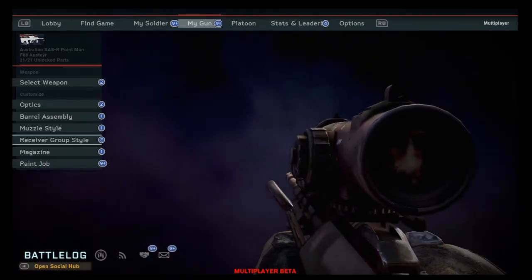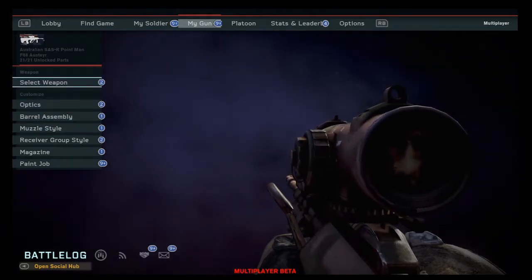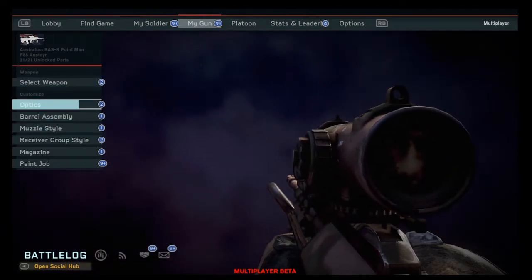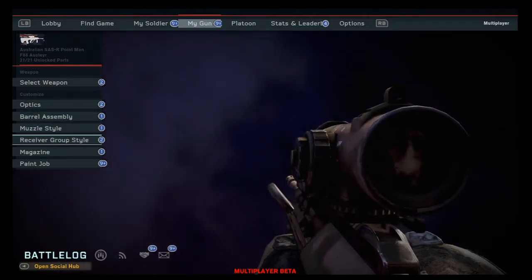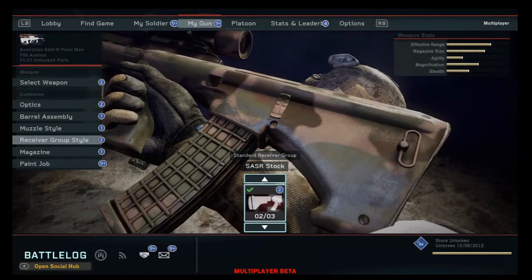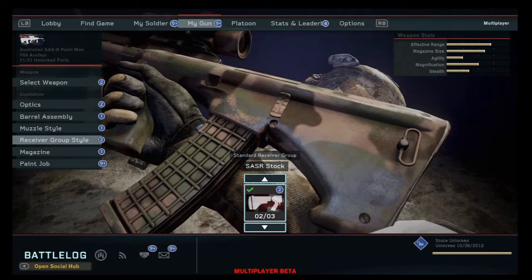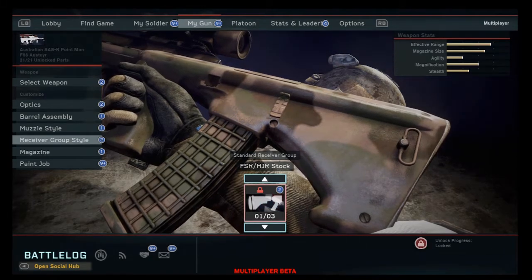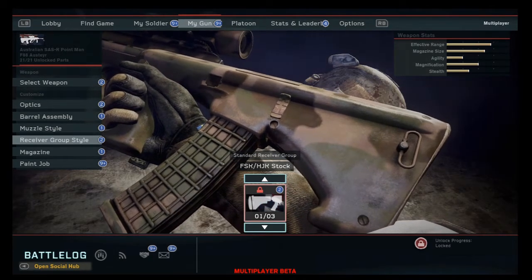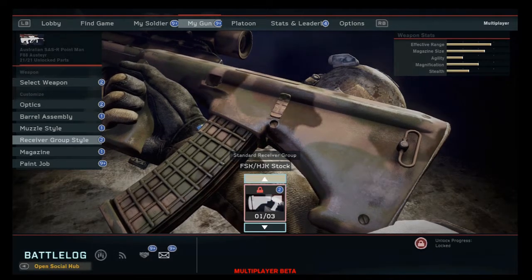Right now we're using the F88 assault rifle for the Point Man class. We're going to go down to the receiver group style — that is the stock that you put up against your shoulder. I have the SA SR stock equipped. Let's look at the FSK HJK stock — it does absolutely nothing to our weapon stats, it just looks shaded a little bit differently.